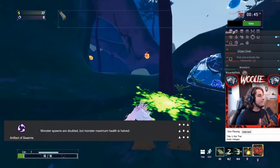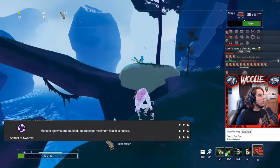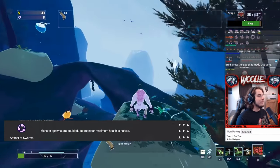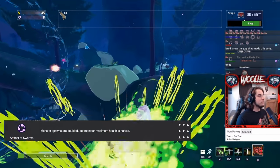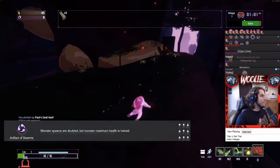Artifact of Swarms makes enemies spawn in groups of two, but their HP is halved. Note that if paired with Sacrifice — giving every enemy a chance to drop an item — you will not get more items with Swarms, as the second spawn appears to be a clone of the first.